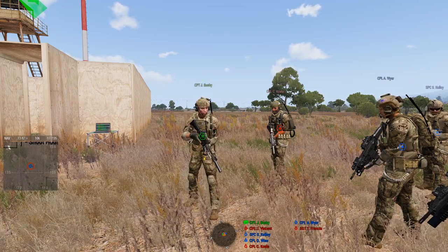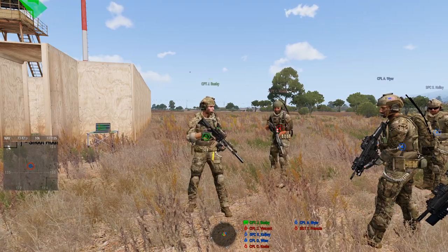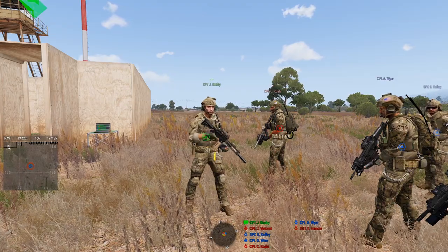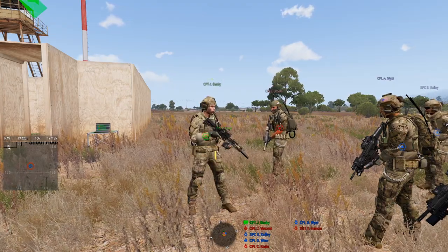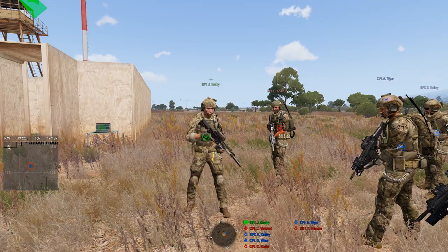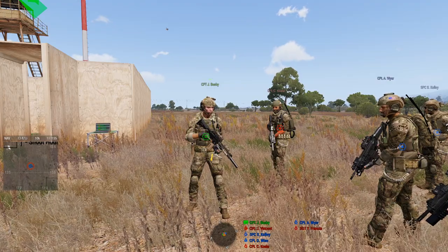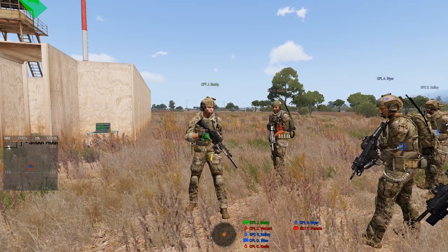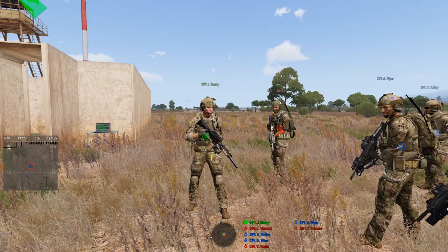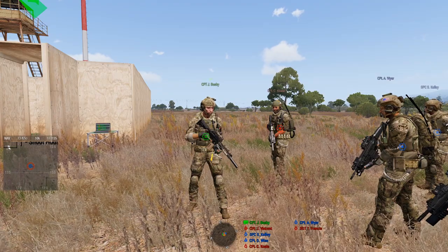Now we're going to talk about principles of breach: you've got a warm and cold breach. Did you warm the area or did you go in cold? Cold's going to be your no-knock raids, accidental wrong-house warrant, shit like that. Warm breach — you prep the area, you've scouted it, you know that there's guys in there.